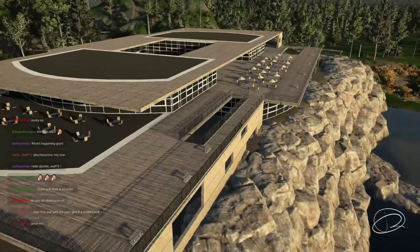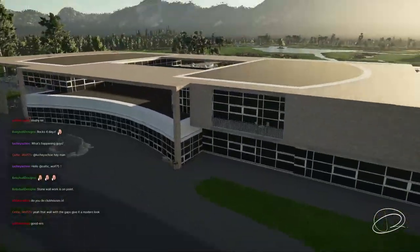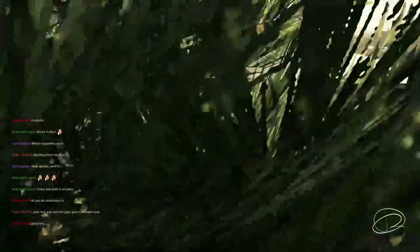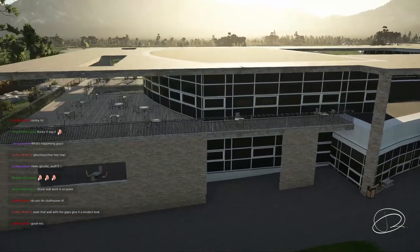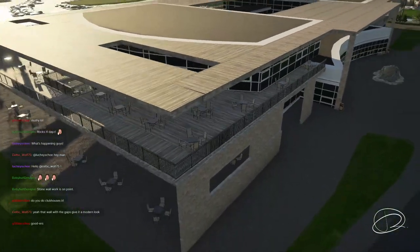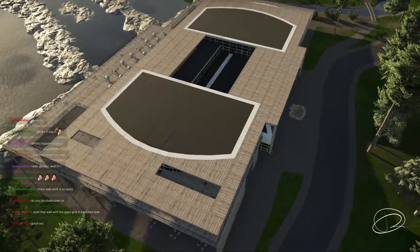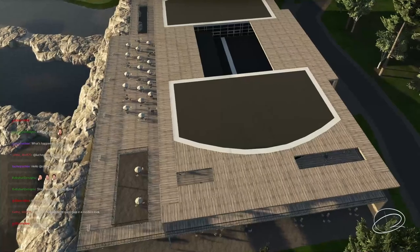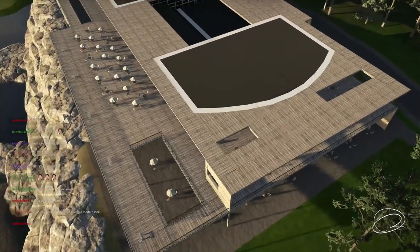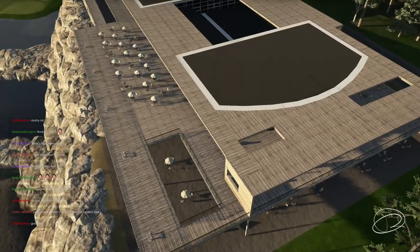He would do the same on the other side — there's a hole in the deck on the other side. On the roof too, he would grab some of the flat wood bridges to create those deck openings. He wishes they would make a really long flat concrete bridge too — he would grab some of those to create deck openings.